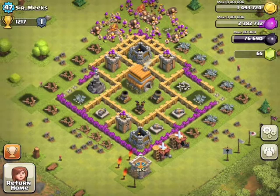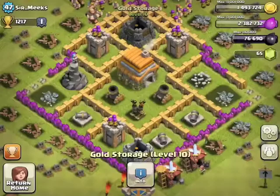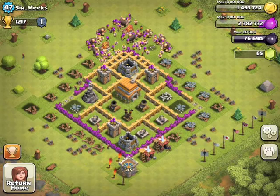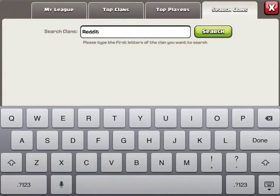You might want to swap that Air Defense with your Clan Castle, because nobody really attacks with air troops at 1,200 trophies — but your decision, your call. If you did want to make this into a farming base, just swap the Air Defense with the Gold Storage and the Town Hall with the Gold Storage, and kind of move those walls in from the Archer Towers. All in all, a very good trophy-hunting base.